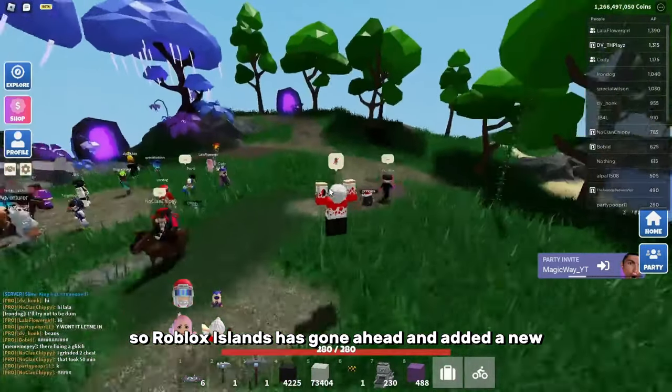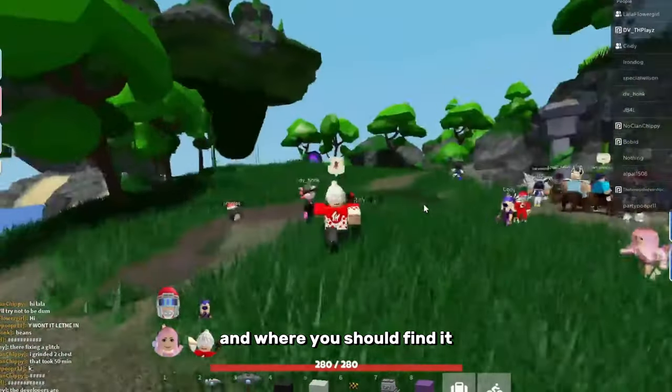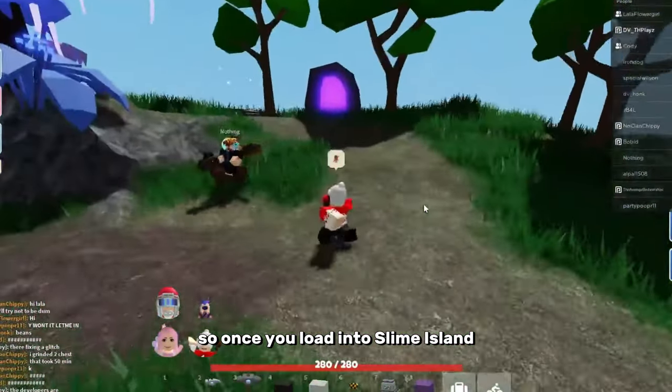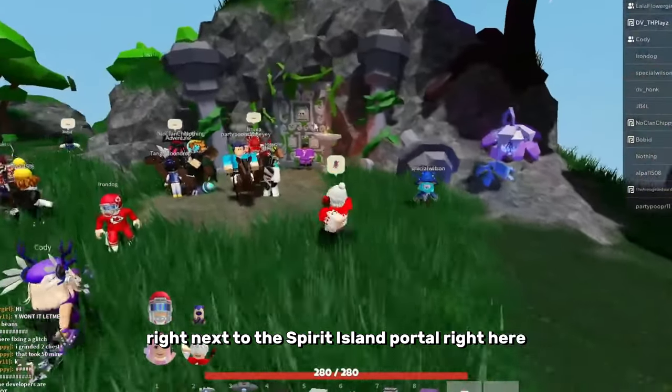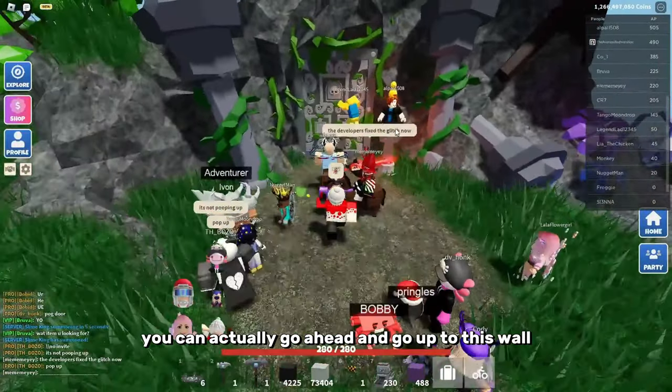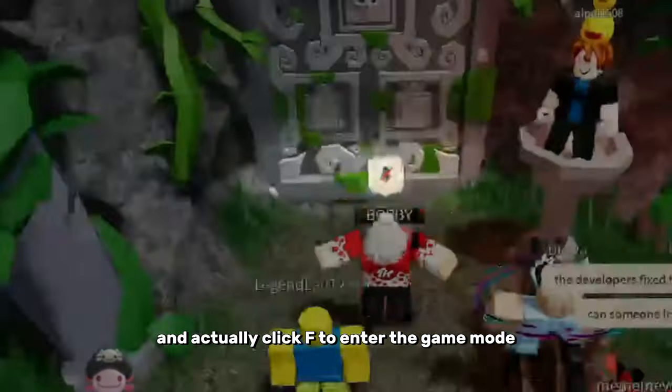Roblox Islands has added a new slime dungeon. You're probably confused on what this is and where to find it. Once you load into Slime Island, you should see it right next to the Spirit Island portal. Once you've got a party of five, you can go up to this wall and click F to enter the game mode.